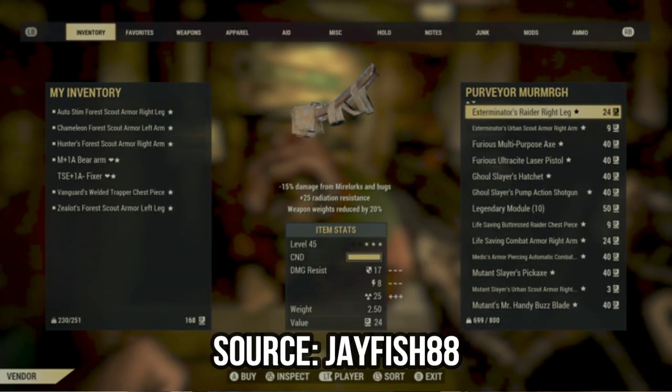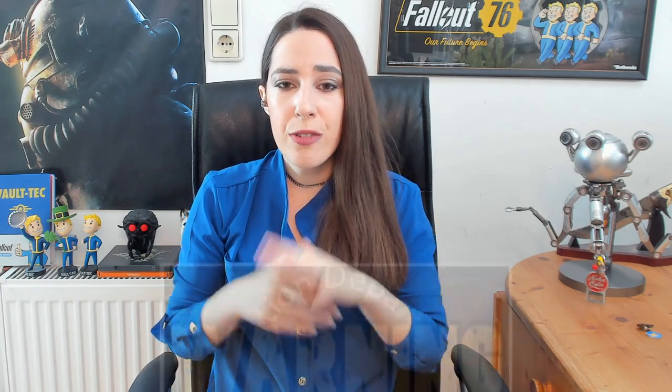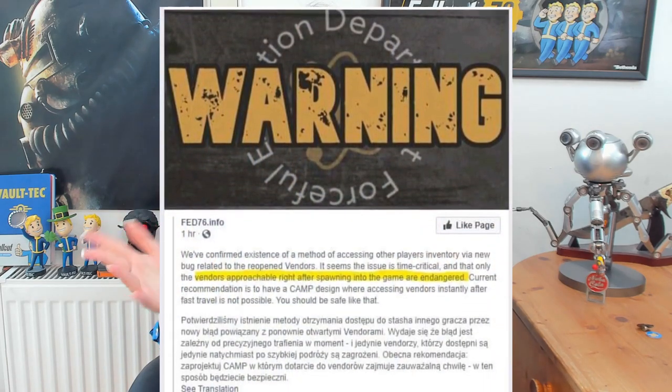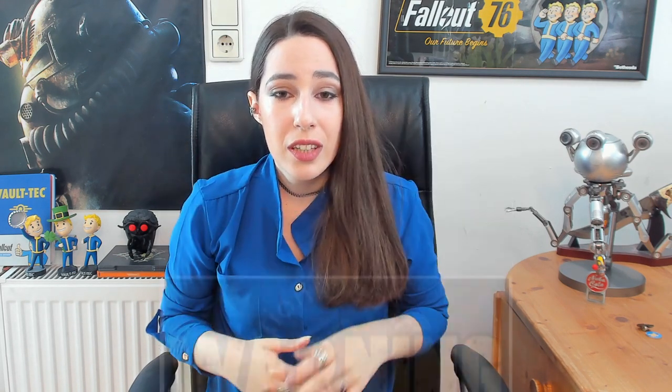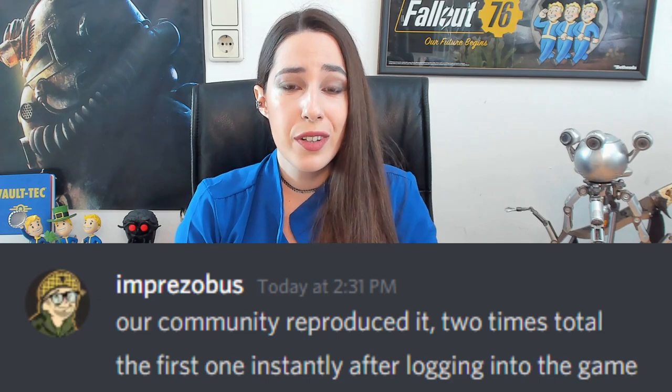It's the same logic behind the old preview glitch which happened around Christmas, where lag and not properly loaded content creates all sorts of strange bugs. They also mentioned that if your vending machines are far from your spawn point, then you should be safe. I got in touch with this community and was able to retrieve some more details. The good news is that this bug seems to be extremely rare, so most people should be safe for the time being.